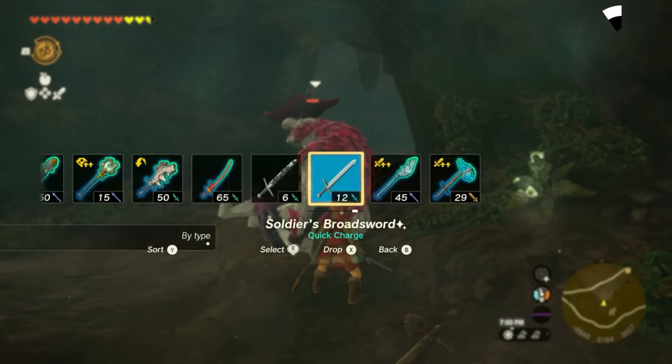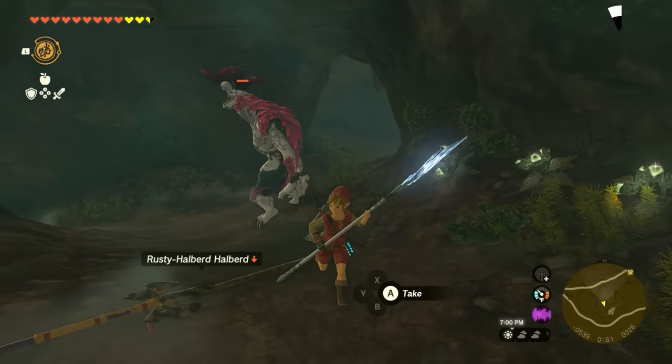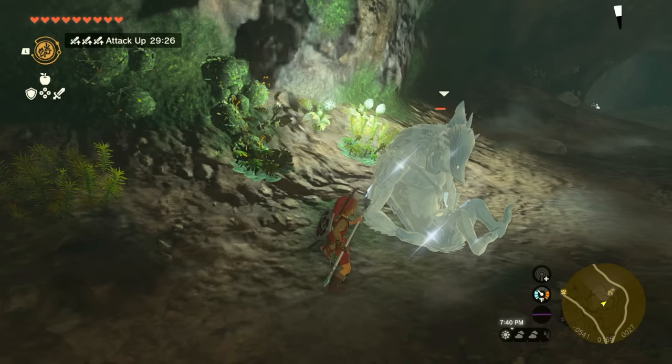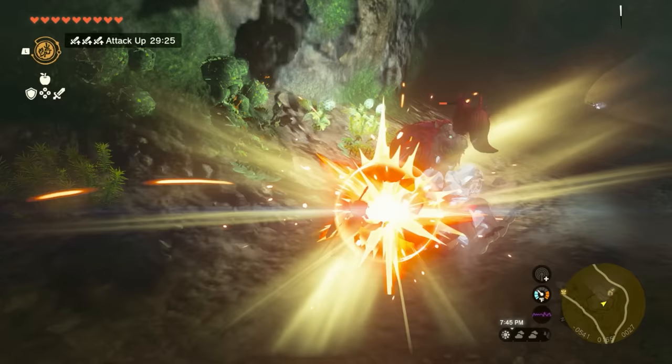While fighting Horriblins at close range, you can use general combat techniques like perfect dodging and parrying. If you have a hard time timing their strikes, you can use an ice-infused spear to incapacitate them and then attack them afterward to do 3x damage.